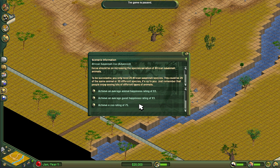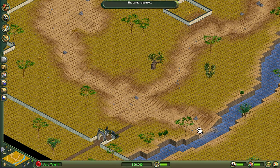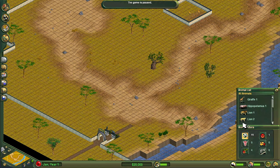We also need a zoo rating of 75, which is basically a given. In fact, the zoo rating is currently 77, but for some reason that's not satisfied. As stated in the description, we have to build exhibits for these animals, and then we need to increase the species variation of African savannah animals. Technically, we don't actually have to use these specific animals — we have 11 animals as it is.